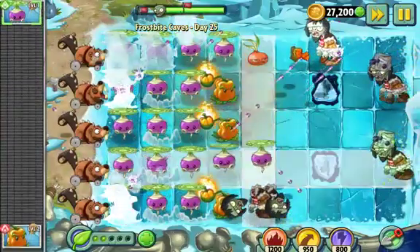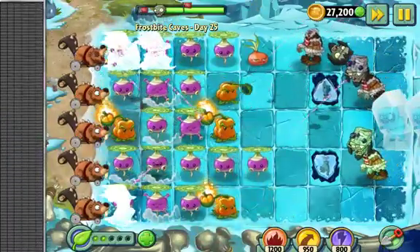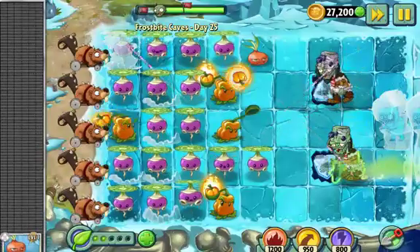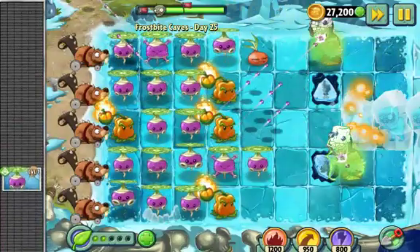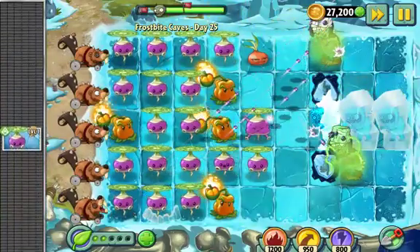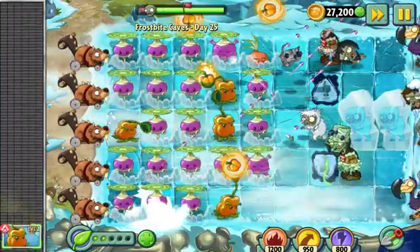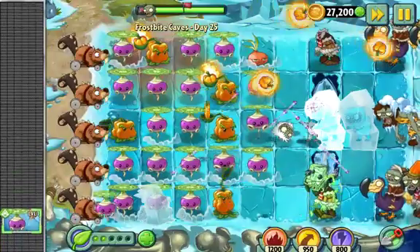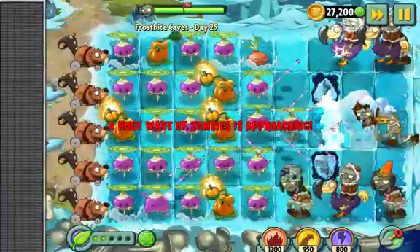Y'all, can you please — actually, you know what, I gotta get a Pepper Pult back here. Here comes another one of those ice brick guys pushing through. That bucket zombie is getting bullied in the top right corner. This is actually a pretty cool plant, I can't wait to get it. I think I only have a couple levels left until I unlock Rotobaga — whatever he's called, I don't really remember.